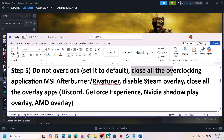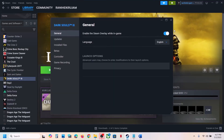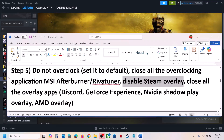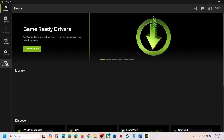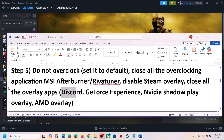If you have overclocked your computer, set it back to default and close all overclocking applications like MSI Afterburner or any similar tool. Remove the overclock and close the application, then launch the game. Also, disable Steam Overlay — right-click the game, select Properties, and turn off Enable the Steam Overlay While in Game. If you have Discord or any other overlay application running, go to its settings and turn off the overlay as well.